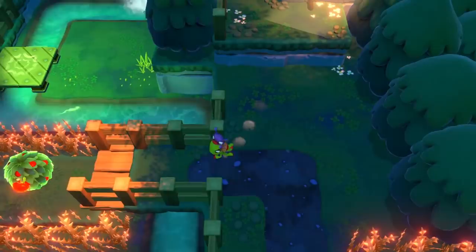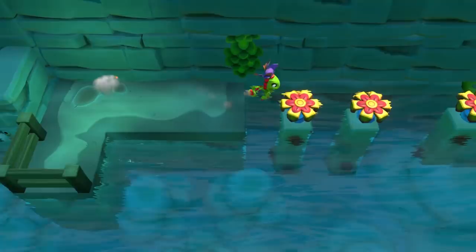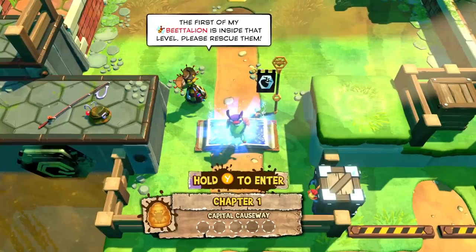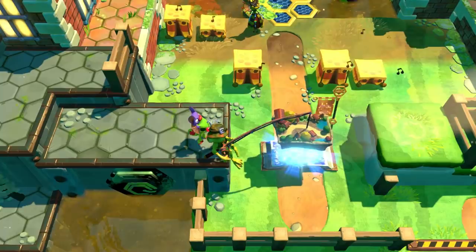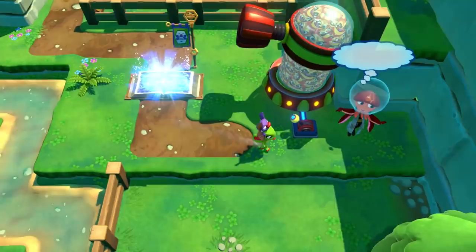Quills replenish every time you enter a stage and they're used to unlock the tonics you collect, so they're certainly useful, but you could also avoid tonics altogether if you really wanted to. I think they're a great addition personally and they make the overworld more fun to explore. In fact, the top-down map in which you find the various stages is an incredible change of pace from the regular gameplay and might even be my favorite part of the game. There is so much to do and see here. As you progress, you realize there are actually two versions of every level in the game, unlocked by completing tasks or challenges along the way. For example, by blowing up a rock face, you'll release a stream and flood a stage with water, completely changing how you play through it.